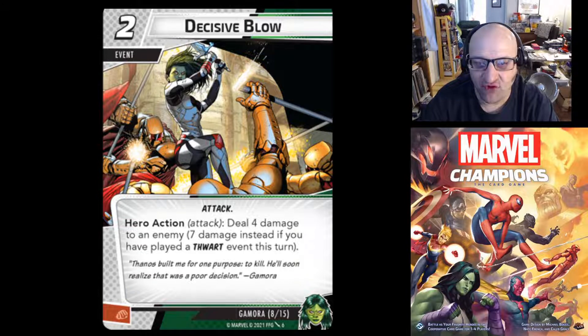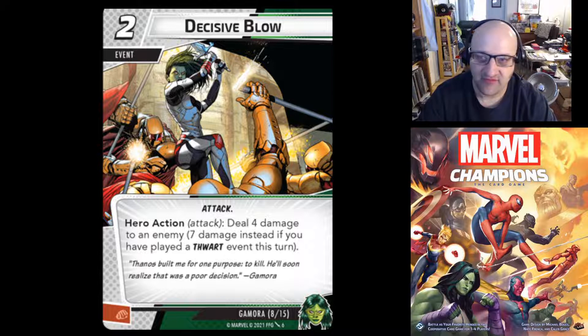Next up we have Decisive Blow — a two-cost event specific to Gamora's deck that generates a physical resource when discarded. It's an attack. Hero action, attack: deal four damage to an enemy, or seven instead if you played a thwart event this turn. So if you play Impede first — it bounces back to your hand, removes three threat — and then play Decisive Blow, you deal seven damage. If there are two copies in the deck, you could potentially chain thwart into Decisive Blow twice for 14 total damage in one turn.